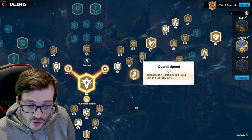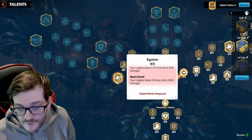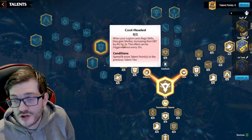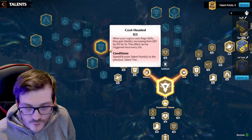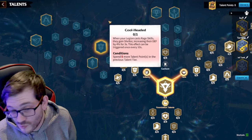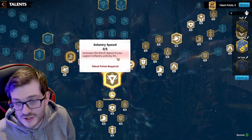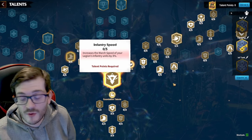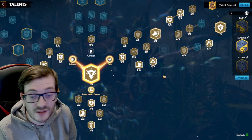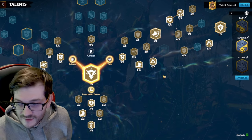After that, we take Egoism five out of five, Adrenaline Rush five out of five, then Cool Headed — which increases our shield defense through a shelter effect whenever we cast our rage skill. For the last point, it's up to you: deal more damage, or grab an extra three percent march speed. That's the tank build I used for a long time, and it's still very solid.